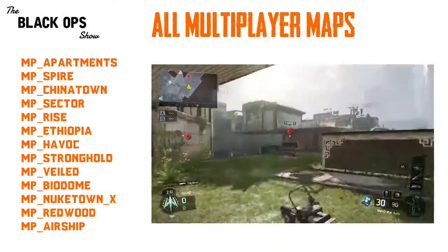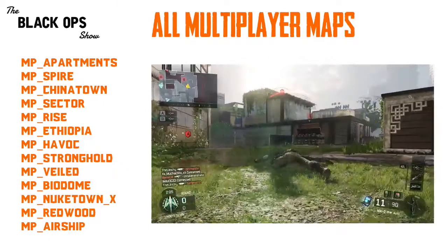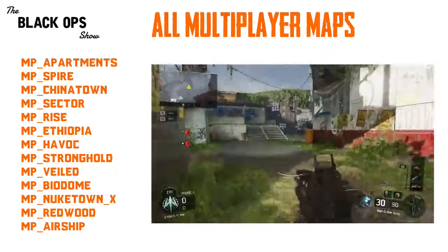We have Airship, Apartments, Biodome, Chinatown, Havoc, Ethiopia, Nuketown, Redwood, Rise, Sector, Spire, Stronghold, and Veil. Those are all the map names.